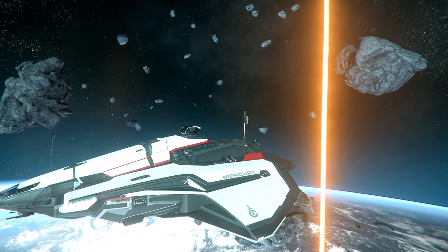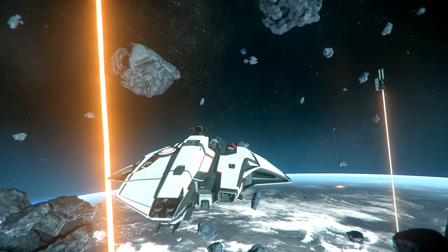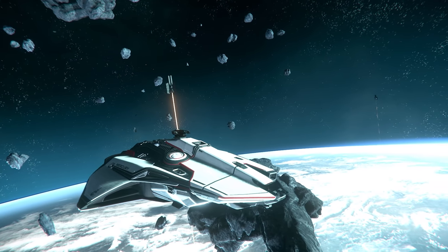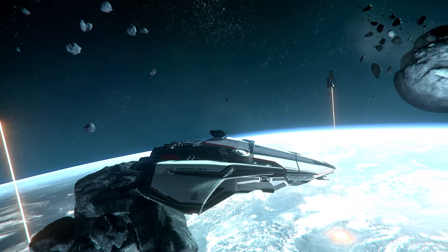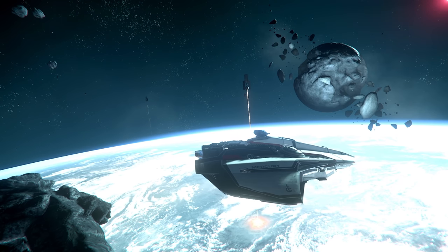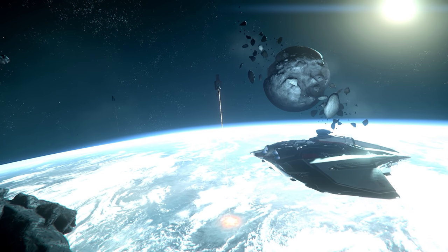AI blades and NPC crew in the future will allow spots on the Mercury Star Runner to be filled if you're running with just one or two people, or even have AI modules handling tasks while you're running around repairing. The ship is viable to run solo if you make some concessions and try to avoid most combat — it still has reasonable firepower with one pilot. If the ship had a medical bay I'd say it's pretty perfect, but it is cheaper than the Carrack and an amazing mission running ship. I expect this to be one of the most popular flyable ships for quite some time.